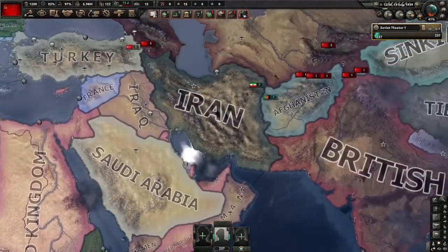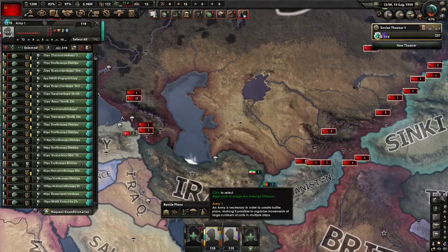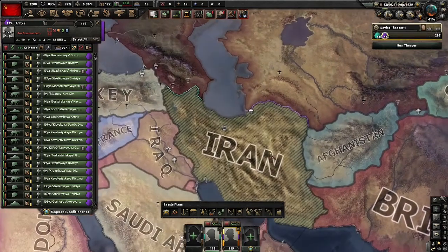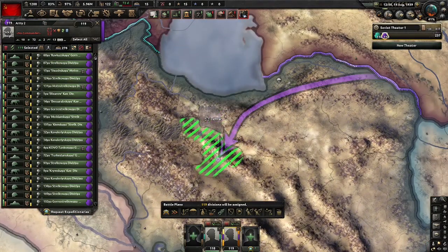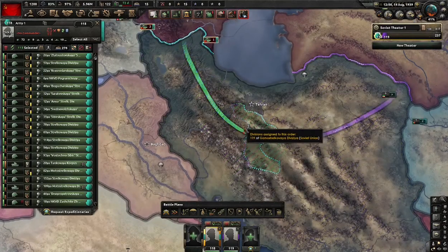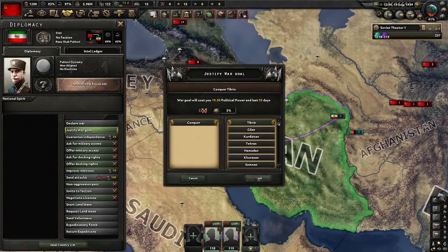Hello, welcome to Hearts of Iron tutorial. Today we show how to do encirclement. You have your frontline here, you spearhead and invade. I'm going to encircle the capital so I can invade the other direction. I go spearhead there and spearhead there. Now when I declare the war, it will encircle. Yes.